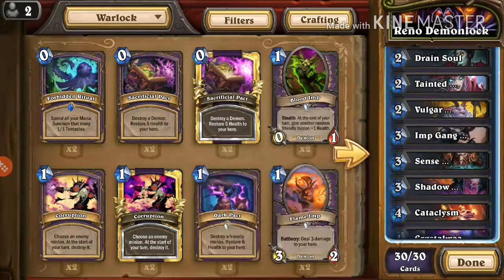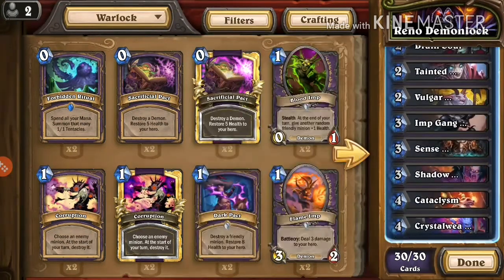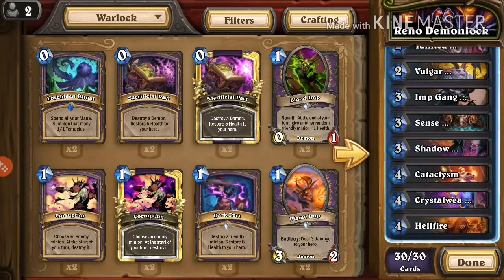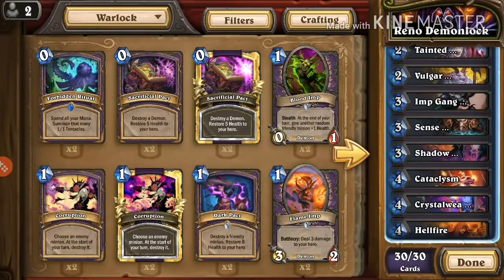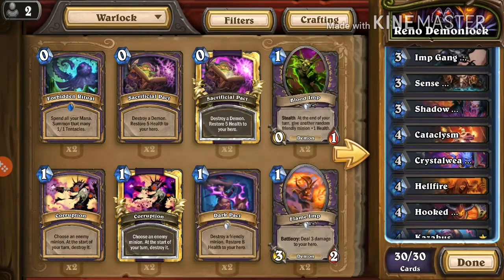Vulgar Homunculus is 2 mana 2/4 — a new card I want to try. Grim Patron — sorry, Imp Gang Boss — is from Blackrock Mountain and works really well with Defile, because it keeps spawning 1/1 demons for you to kill. There's actually an Imp Gang Boss plus Defile combo that clears boards up to 4 health, which is great against Jade if Jade starts at a 5/5 — they just keep growing from 5 to 6 to 7 health.